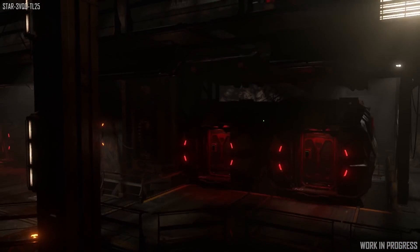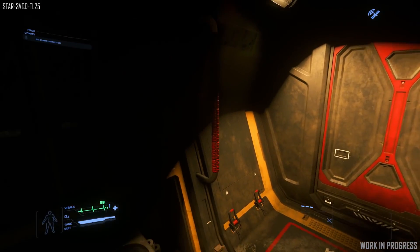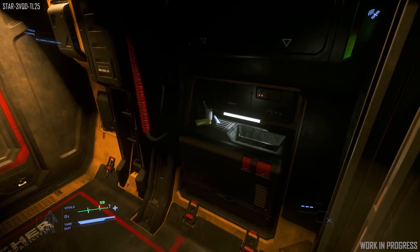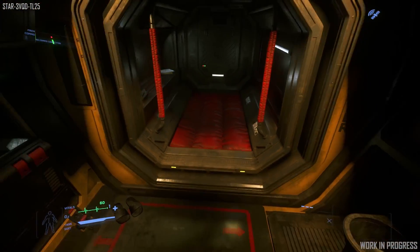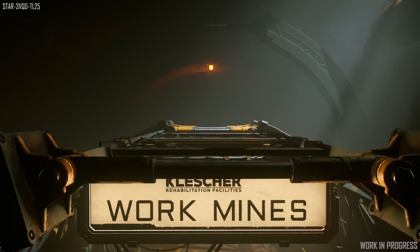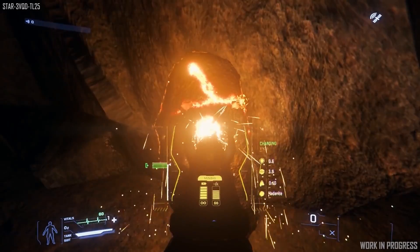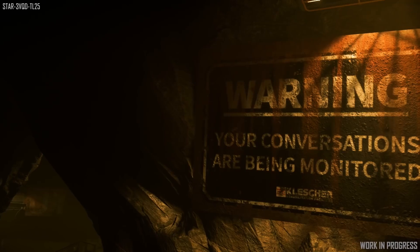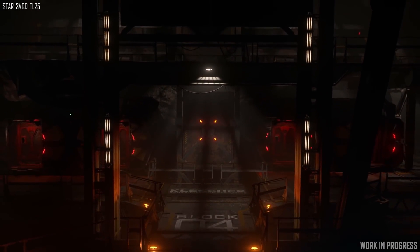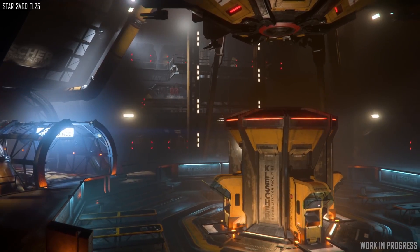Coming in 3.10 for prisons, they want new ways to earn merits and new items to spend them on. The commissary will act as a prototype for vending machines we'll see around the verse — you pick an item, pay for it, and receive it. They also want to add missions to earn merits beyond mining; for example, a prison may have a job posting to fix a broken oxygen dispenser deep in a cave. Beyond 3.10, they want missions that make even lawful players want to go to prison — maybe going undercover to investigate something — and they'll expand prisons with new behind-the-scenes areas and more legal and illegal ways to earn merits.